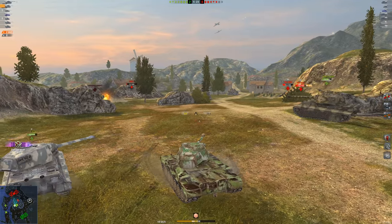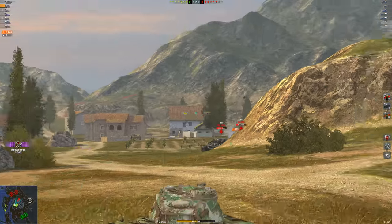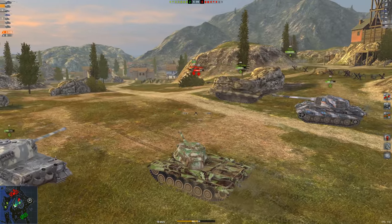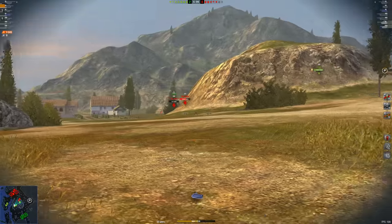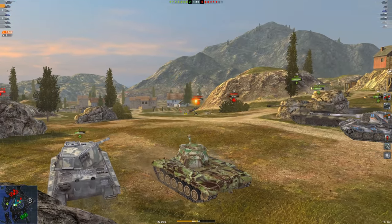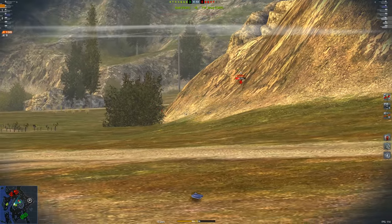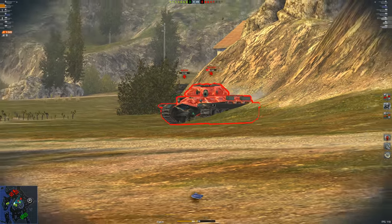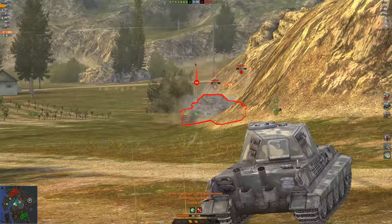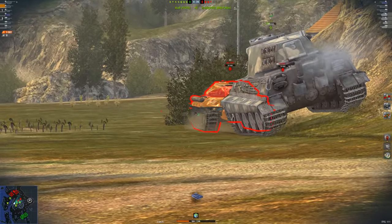That very solid DPM gives me the ability to rip shell after shell into the enemy — we're already sitting at 2,600. Those are Object 252s so I've got to be careful, but a perfect shell into the roof of the 252 and I've just broken the 3,000 damage barrier. For my first game in this tank I was pretty happy — I was really expecting to not like it. Now we're at 3,600, and that great DPM really gives you the ability to rack up high damage numbers.